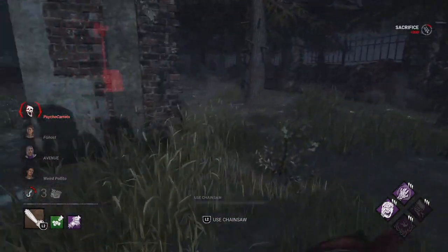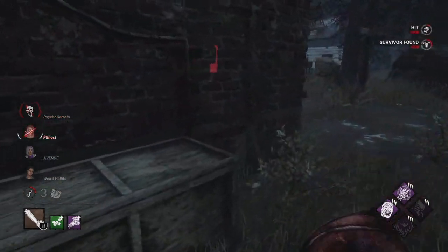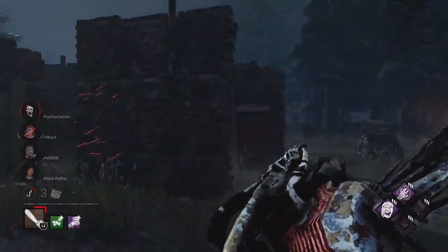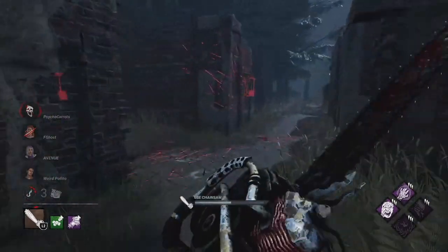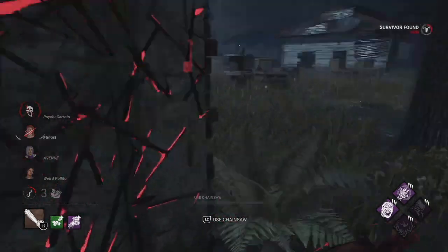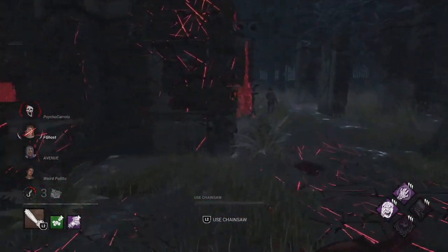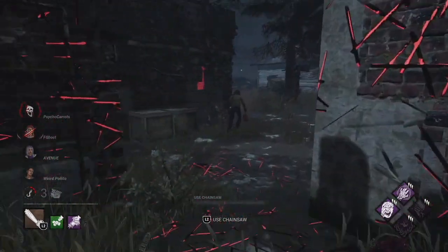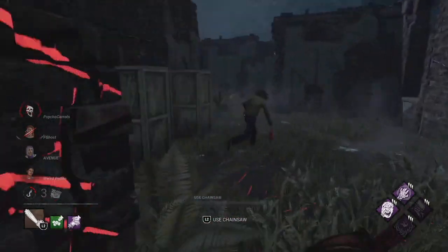I'm going to have to get Ultimate Weapon in here. Why are you touching my totem? I heard someone touching a totem. It's a Nancy — they're so toxic. The Nancys are always annoying, always running meta stuff, and they always have Adrenaline and a flashlight. But she has a med kit, which is weird. Look at all these vaults — there's just so many places to vault. It's not like pallets where you destroy it and they can't use it anymore; they just keep reusing it over and over again.